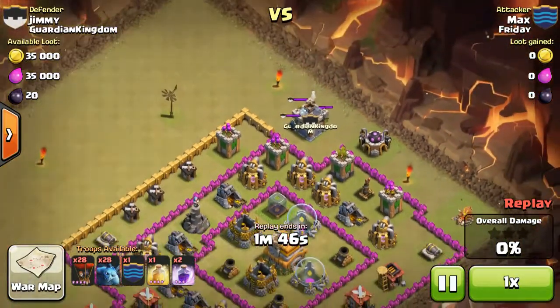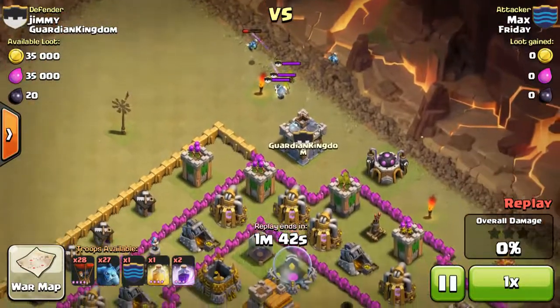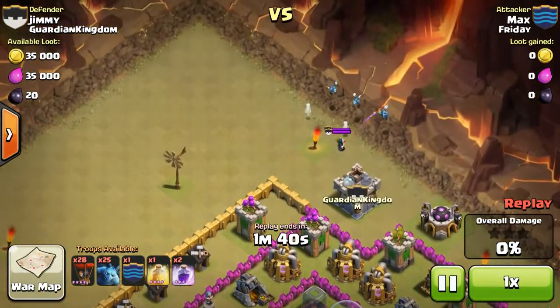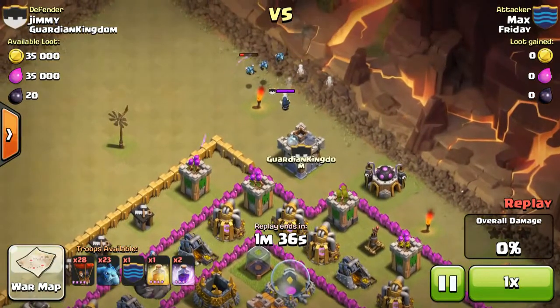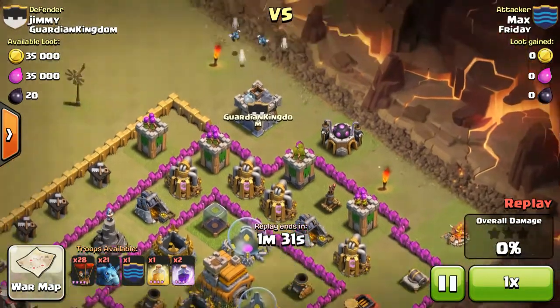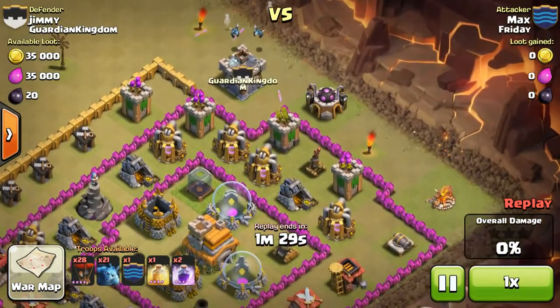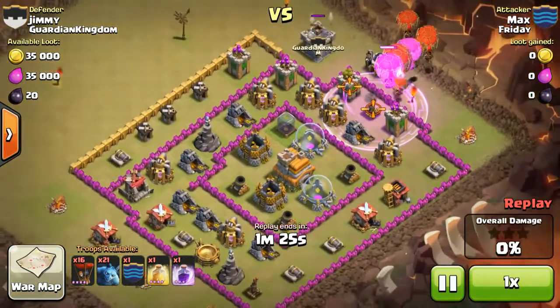Now it's going to vary how you attack when you have different troops. Of course this account only has level 4 Balloons, but that's okay — you can still do well with level 4 Balloons, it's just less health. You might want to bring a heal spell, but usually when you have level 5 or 6 Balloons you won't need heal spells.